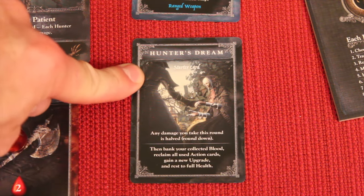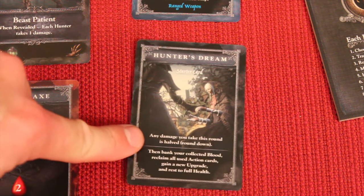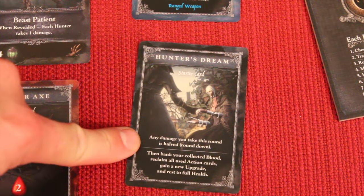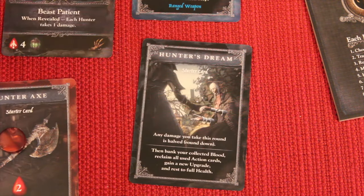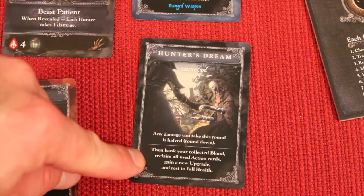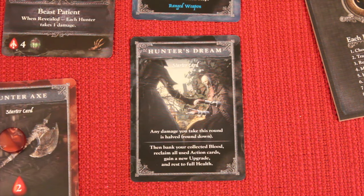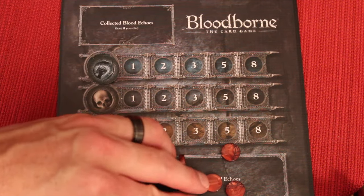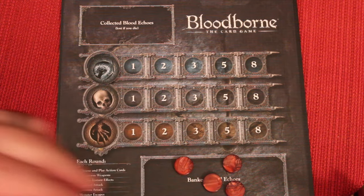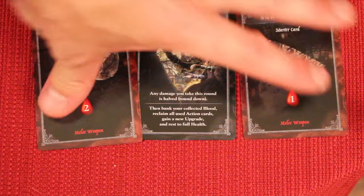Anyone who played the hunter's dream card gets to rest and bank their blood. Also, any damage taken that round is halved, rounded down — so the one damage at reveal wouldn't even hit them, and the three damage would only deal one. A few things happen when the hunter's dream is played: all collected blood gets banked and can no longer be taken away — these are one point each at end of game. Then all cards played in previous rounds, including the hunter's dream, come back into your hand.